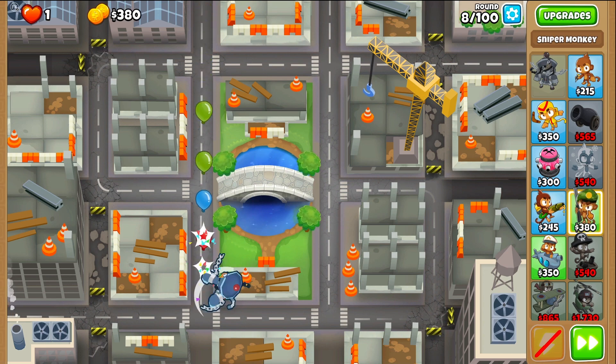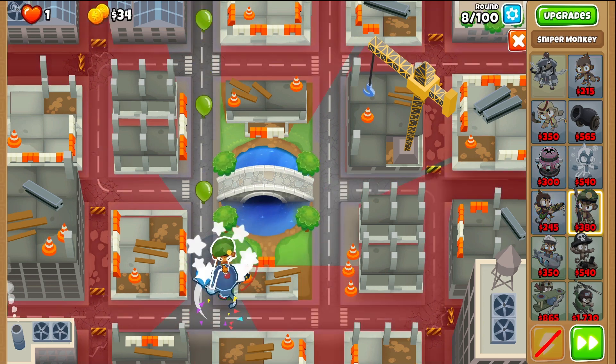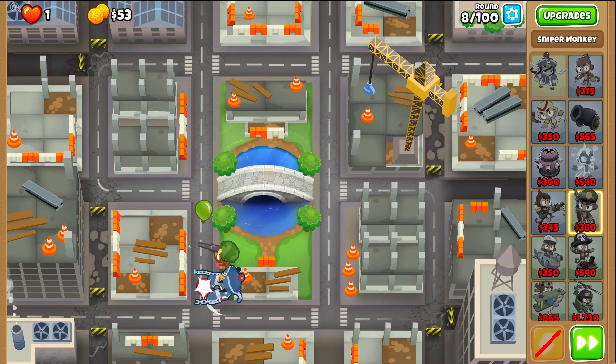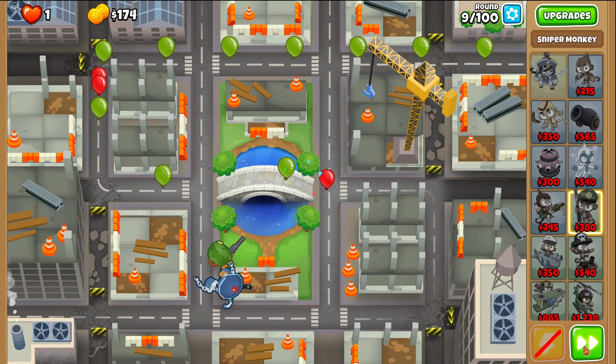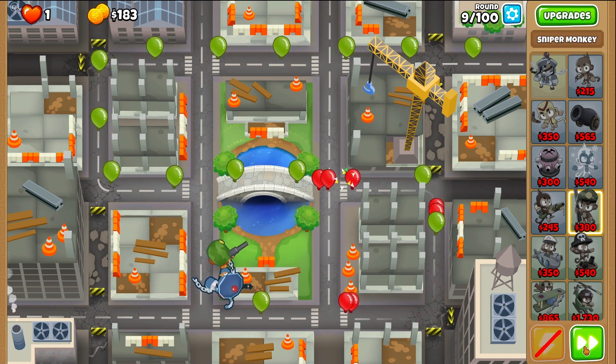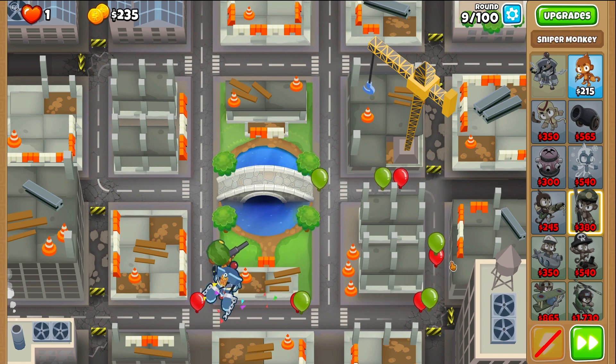In round 8, we're going to take a sniper, place it right above Sauda here, and set it to strong. The sniper should just barely be able to filter them out.